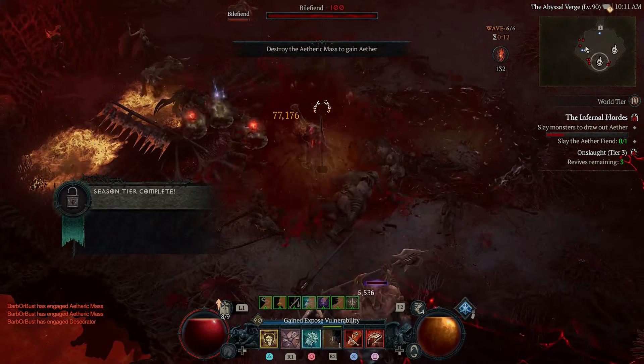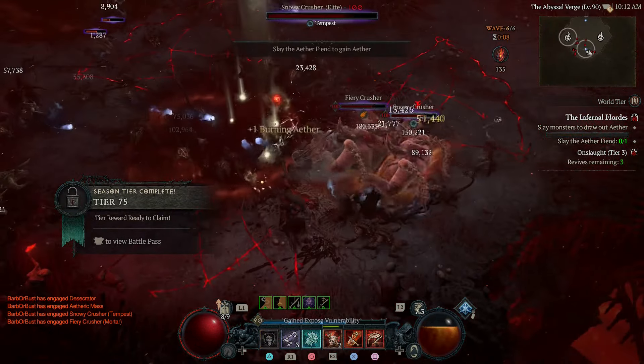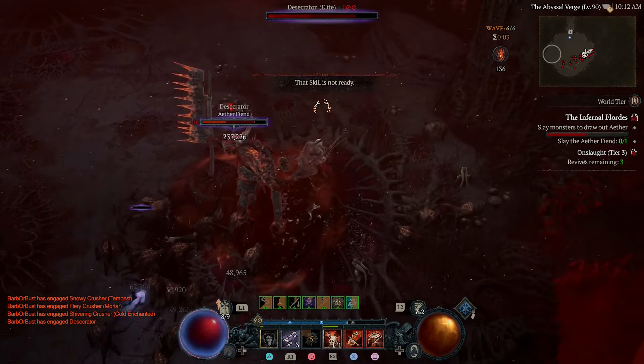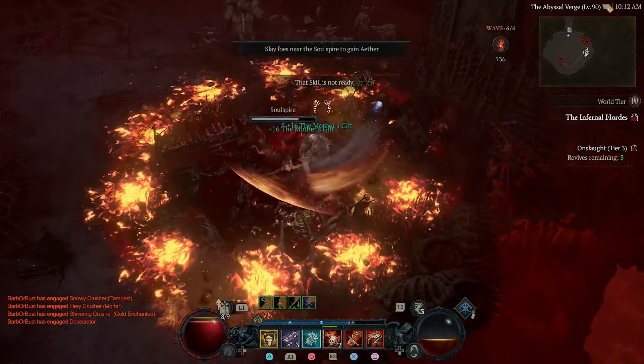So we mainly use Rupture with a side of Rend, but Rend is still very very powerful. I just have this set up for Rupture because we're just rupturing everything and it pretty much kills everything right away.